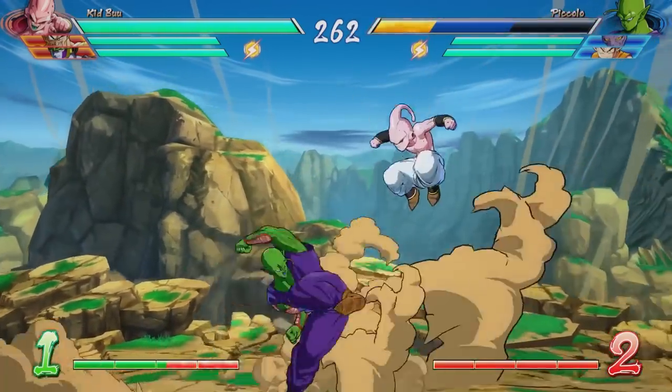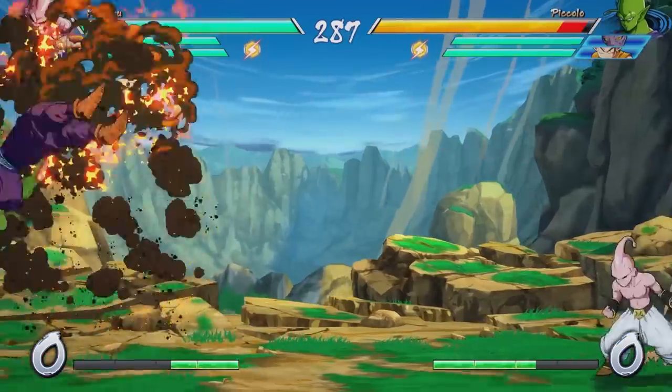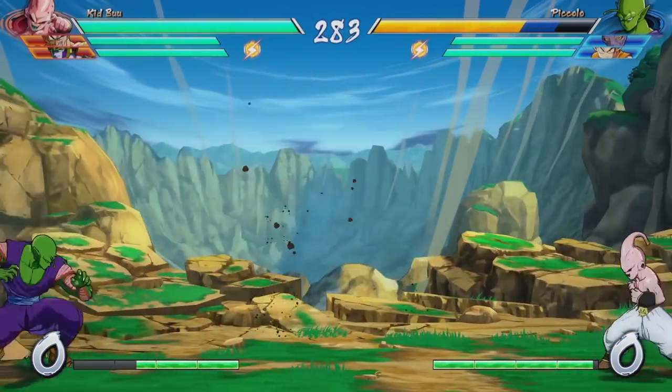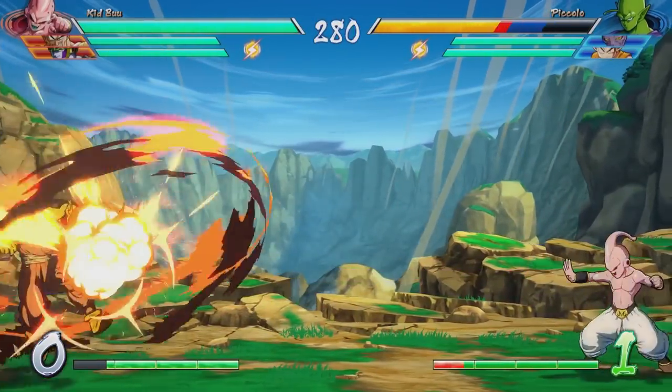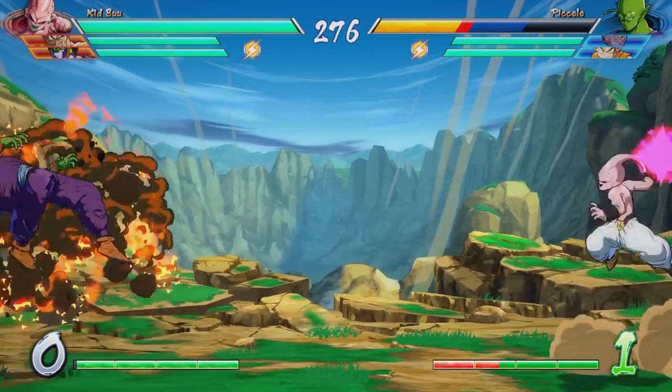The third and final tip involves the other projectile type in the game: Ki blasts. Ki blasts are special in the way that you can just superdash through them without getting hurt — the Ki blasts will just bounce off of your character. So if you're getting zoned by Ki blasts, and they're not calling in any beam assist to help them, then you're free to just superdash and hit them with a full combo.